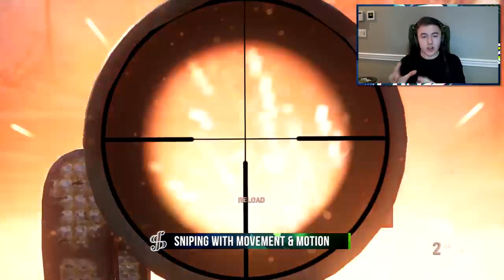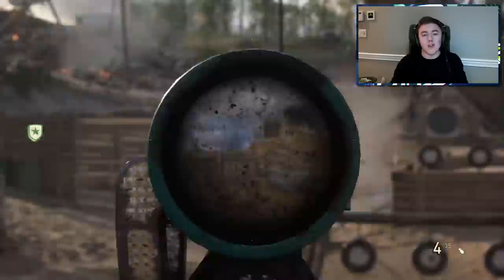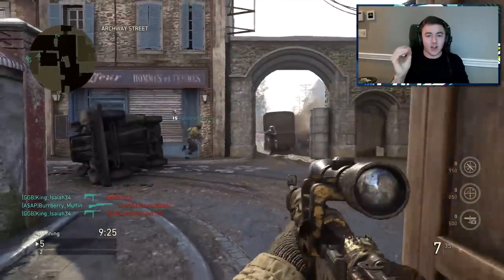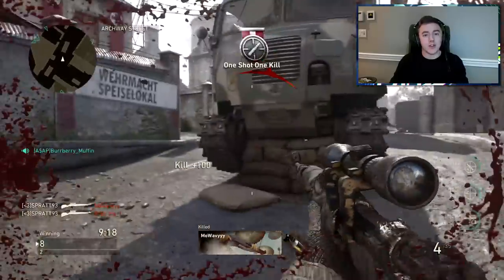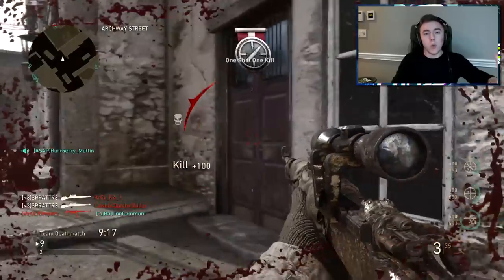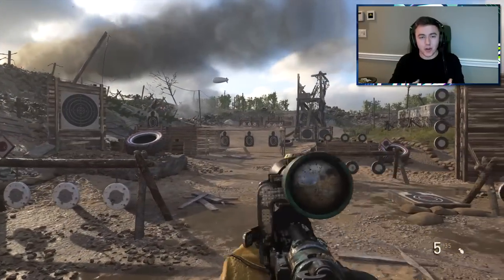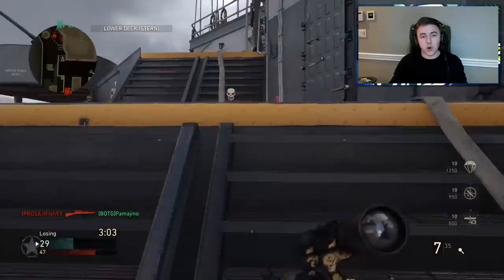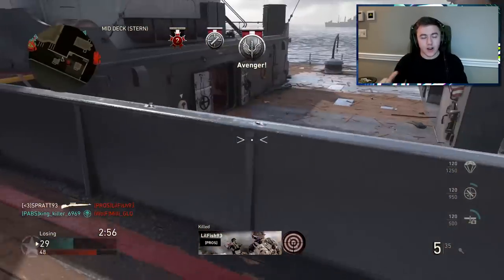Something weird about this game is that the bullet always goes straight when you're scoped in — whether you're falling, running, crouching, whatever you're doing, the bullet always goes perfectly straight. I'm glad the bullet goes straight when jumpshotting because it's a great counter to someone jumpscoping or dropscoping. But even though the shot goes straight every time, you're still moving so it's still a hard shot. The best approach is: move, stand still, take your shot, move again, stand still, take your shot. That's how you get rhythm, flow, and consistency.